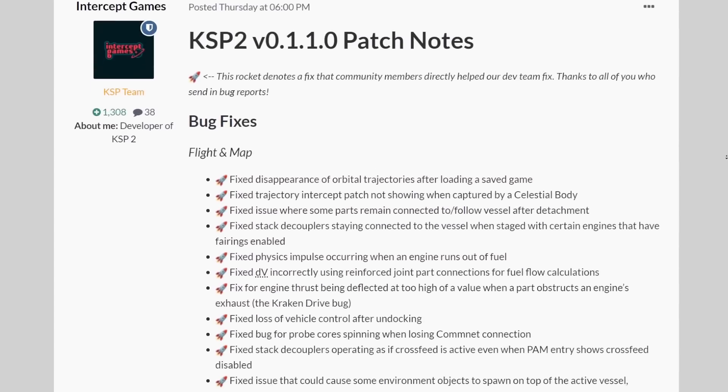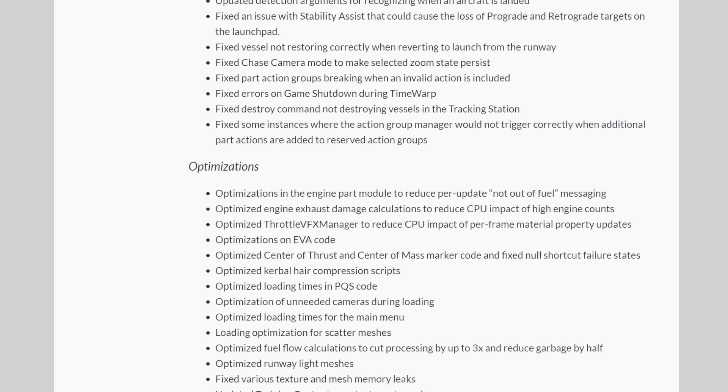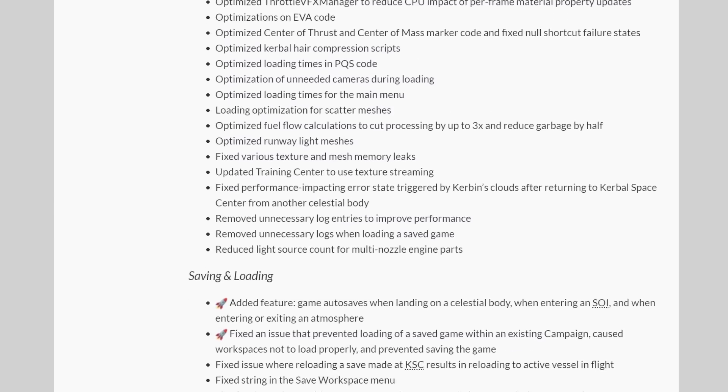I'm not going to read all of them, so if you want to learn more, please head over to the KSP forums where the complete list was posted. Some notable items are marked with a rocket symbol — those are fixes made possible through the help of the community, all the people who purchased the game in early access and contributed bug reports. These items amount to 15% of all fixes in this patch, meaning we as fans of KSP have already been able to improve the game through our feedback.